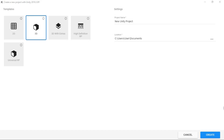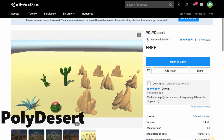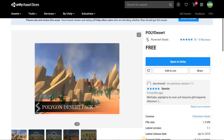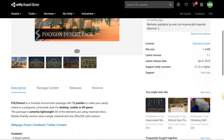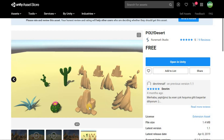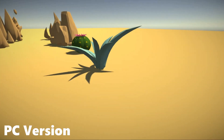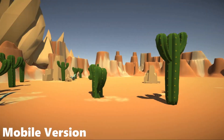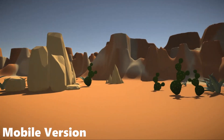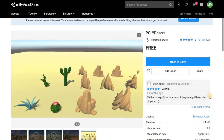Here is number five, which is Poly Desert. This polygon desert pack is made by Run Max Studios. This asset is great for those of you who like to work on poly themed games. It has eight rock prefabs, three cactus prefabs, and one alloy plant prefab. It comes with a PC and mobile version of the prefabs and supports VR. It's only 1.5 MB, supports Unity 5.1.0 or higher, and its latest release date was on the 8th of April 2019.